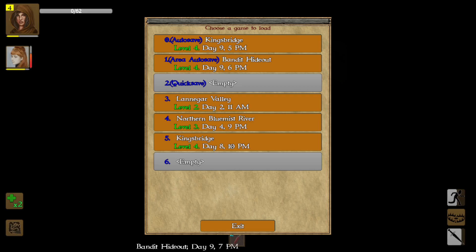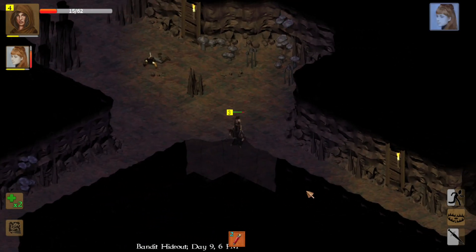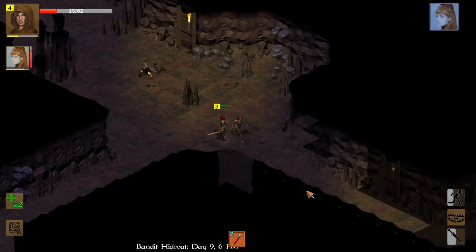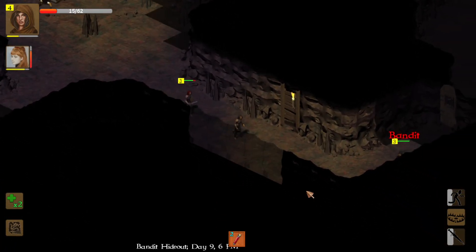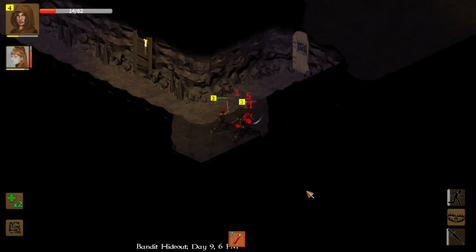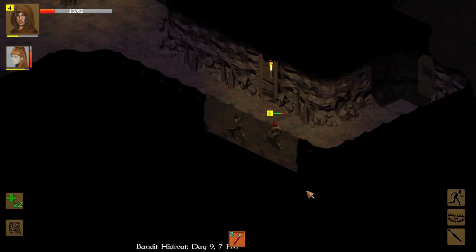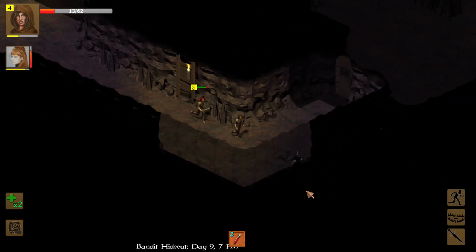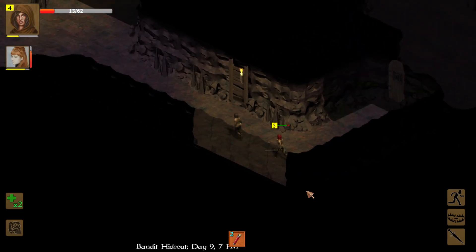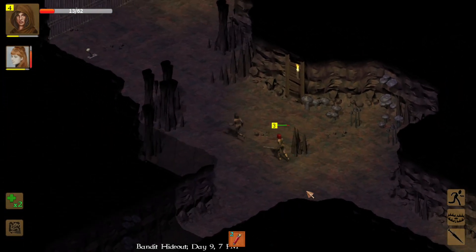Our companion triggered the trap — she's not supposed to do that, we're supposed to disarm it. But we took out the bandit. He was a poor bandit — didn't have any money on him. They didn't share their money with him.